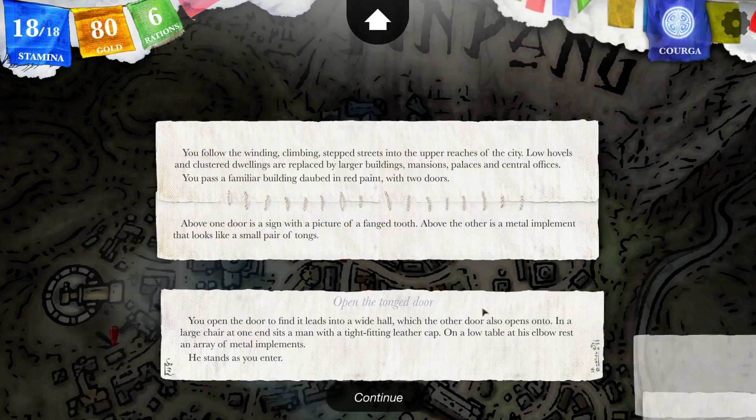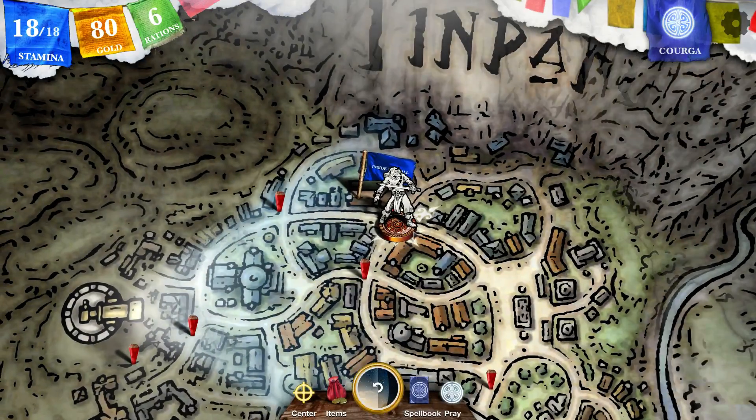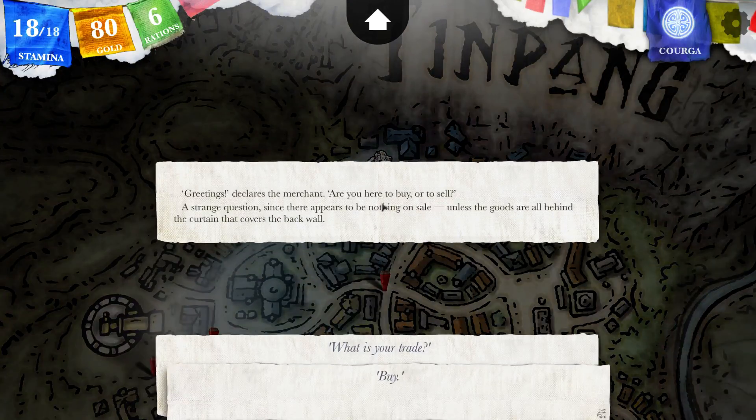Let's go with the tongs door first. You open the door to find it leads into a wide hall, which the other door also opens onto. In a large chair at one end sits a man with a tight-fitting leather cap. On a low table at his elbow rests an array of metal implements. He stands as you enter. This is a tooth removal guy — why would you have teeth in your fireplace though?